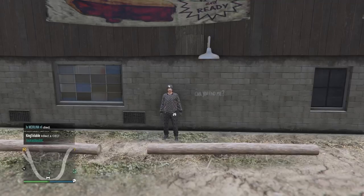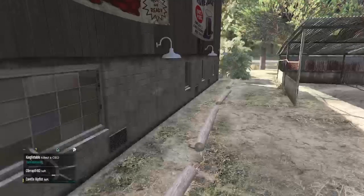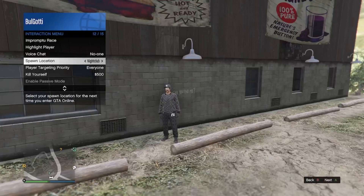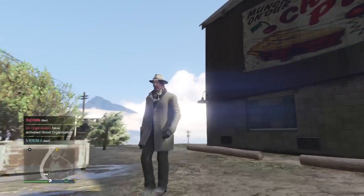Hey guys, what's going on? It's your boy Gotti here. In today's video we actually become a detective to solve a murder case and find this man right here. As you guys can see there is a message that says 'can you find me,' so now we have to become a detective to solve this mystery. Anyways, before we start we need to change our clothes — we gotta look like a detective. Luckily your boy came prepared and got a whole detective fit.